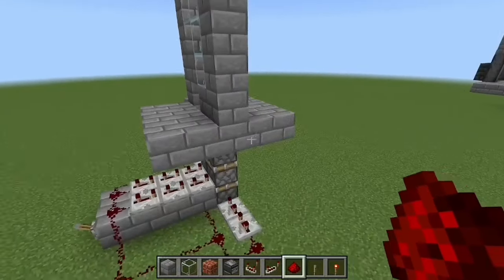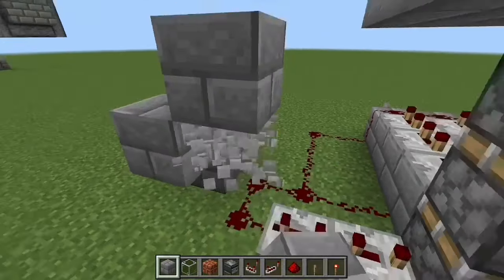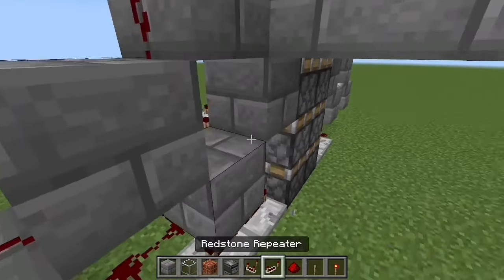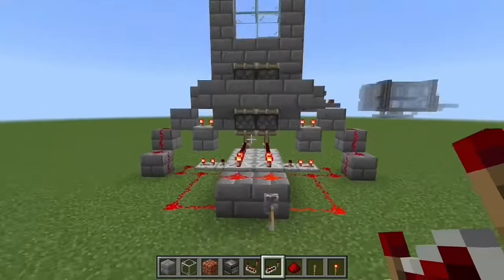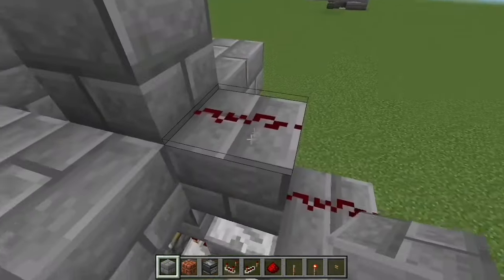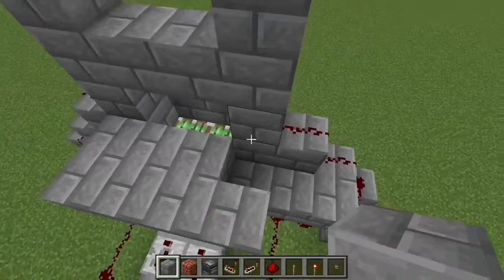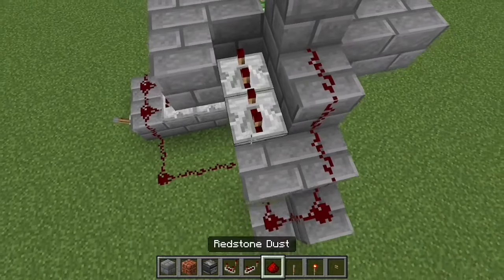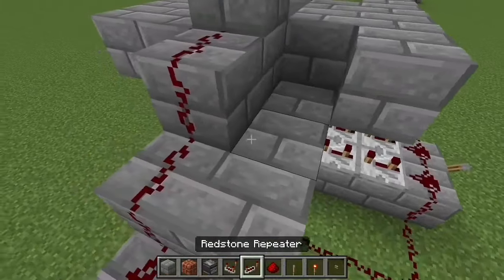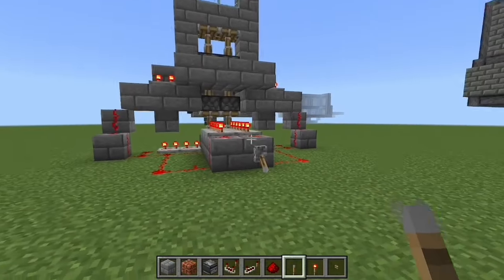Next, place a block here and do basically the same thing on this side — block up, block up, redstone dust, then a block to reach, then a three-tick repeater. You can test it again. Then place a block off the second-highest redstone dust, block here, block here. Add a three-tick repeater here and there, then redstone dust. Break this block, place three blocks, then one, two, three, one, two, three, then redstone dust.